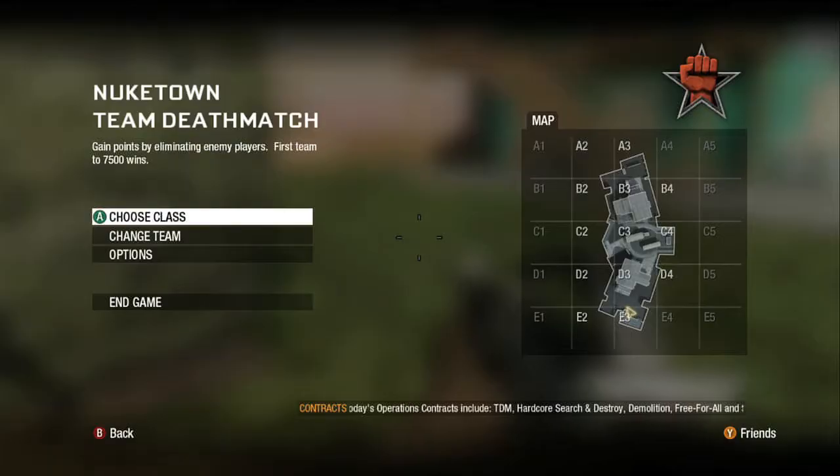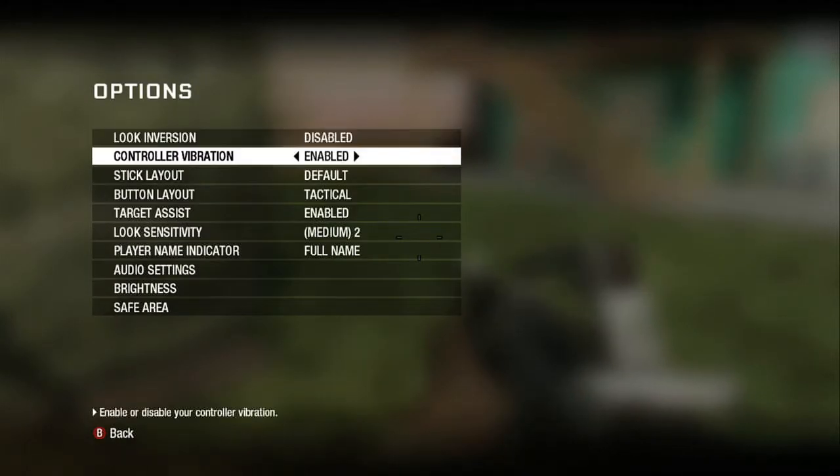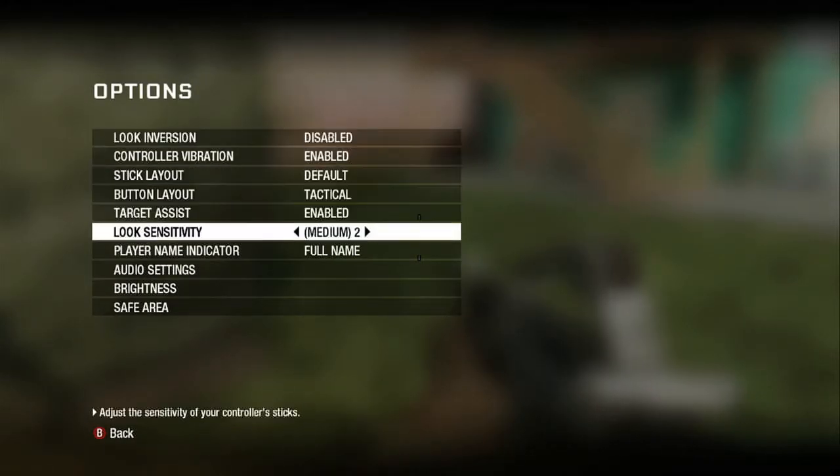To change sensitivity, while in a match, press the Start button. Select Options and select Look Sensitivity.